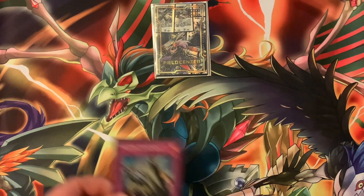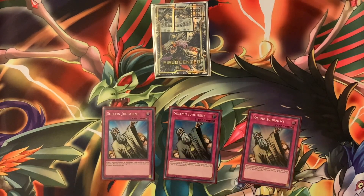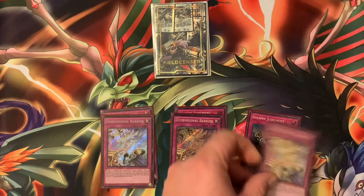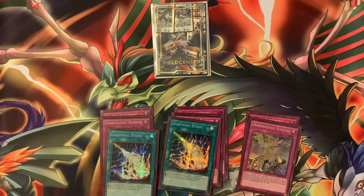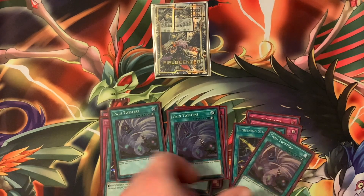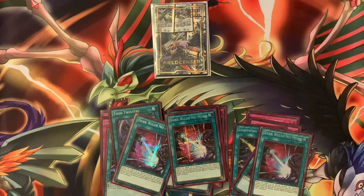For the side deck: three Solemn Judgment as counter traps, three Dimensional Barrier because of all the fusion decks especially Tearlaments, three Lightning Storm — always a great side deck card, three Twin Twisters, and three Dark Ruler No More.